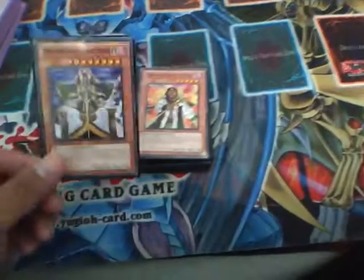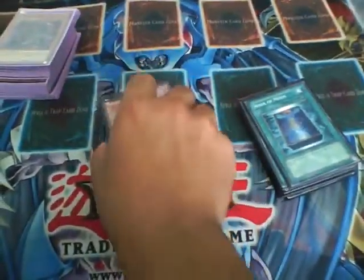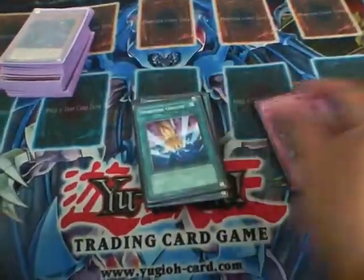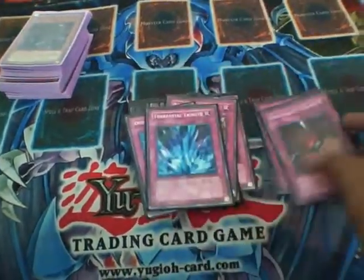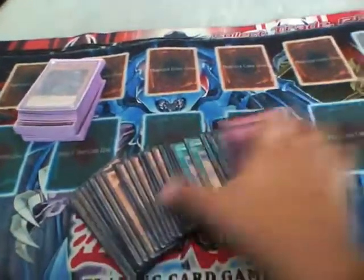First I have a Gravekeeper's deck for sale. It's almost like a structure deck: triple Commandant, triple Spear Soldier, triple Descendant, triple Salient, and double Guard. For spells: three Book of Moon, two Necrovalley, two MSTs. For traps: two Spirit, two Bottomless, Royal Oppression, Dust Tornado, Torrential, Seven Tools, Compulsory Device, and Trap Dustshoot. I'm looking around $40 to $45 for this deck.